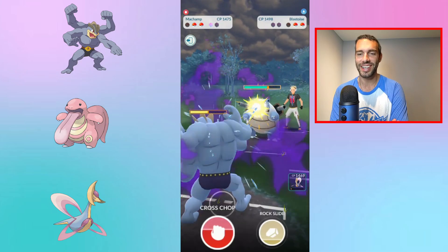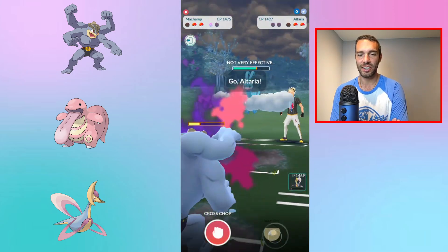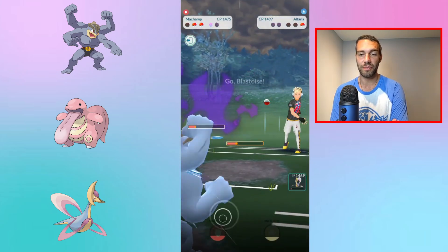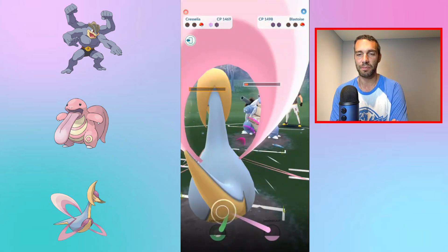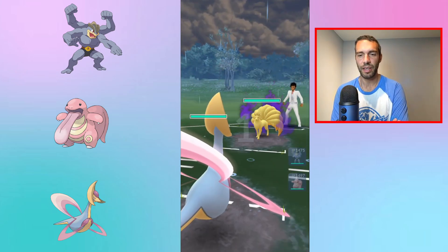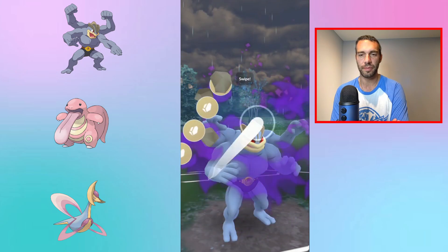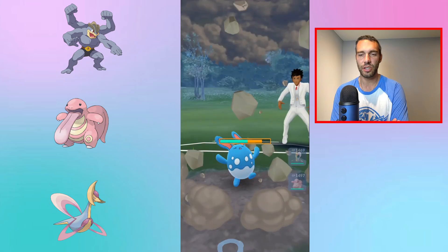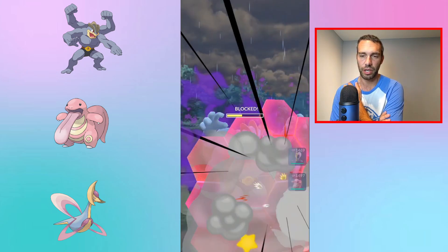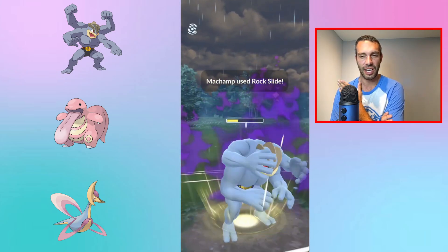I remember this battle — it's a loss because of Blastoise. Even with shield and energy advantage, Blastoise is spicy and thick. Shadow Machamp gets to a charged move that takes out Alteria, but then gets farmed down. Safe swapping in Shadow Machamp here against Azumarill with Fairy moves — you'd think you're in trouble, but Counter spam does huge damage even to a Fairy type, forcing shields.